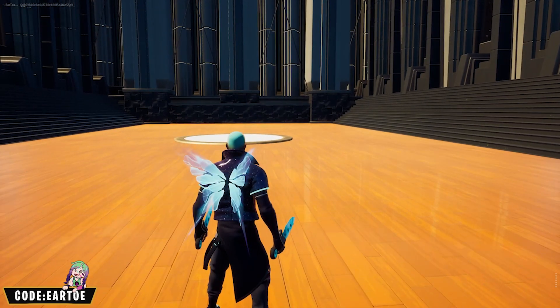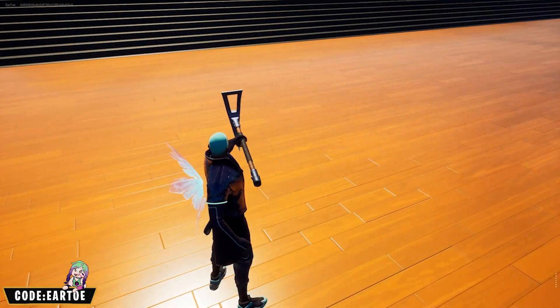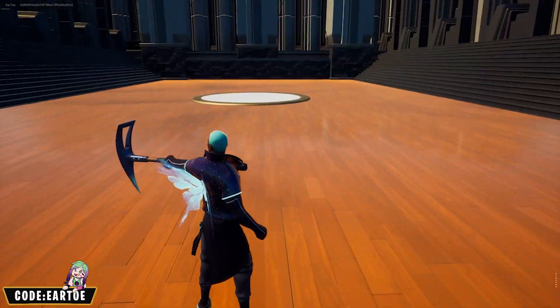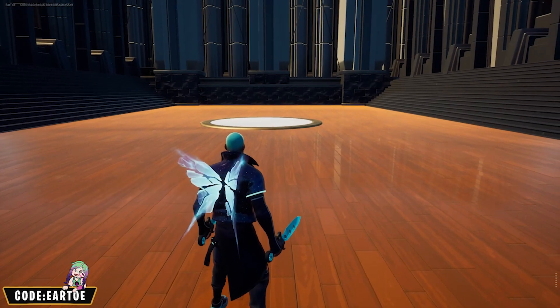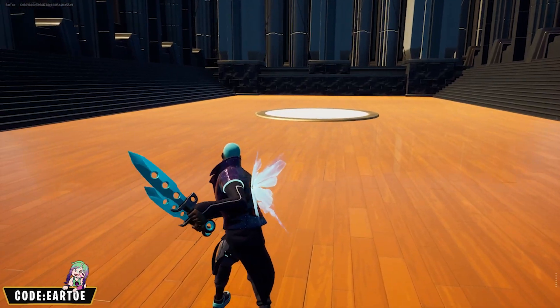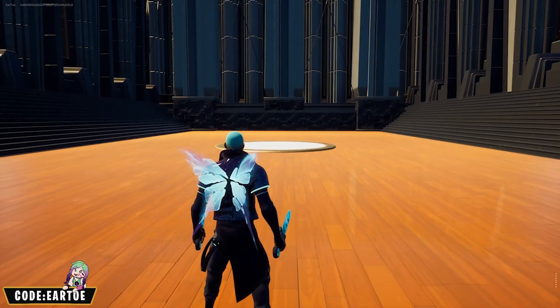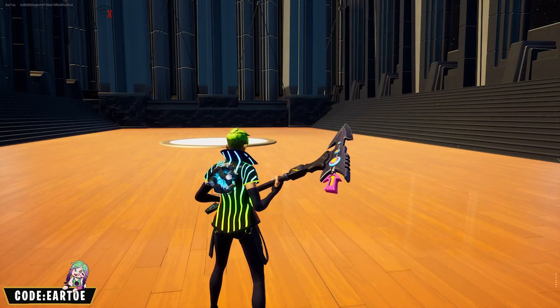We have the Happy Stars wrap — fun fact, you can see that the wrap does not show any colors besides the purple and blue for some reason. For this combo I have the Shadow Wing back bling and the Probability Daggers pickaxe. I'm sure you can find a better pickaxe, but the wings are very good here.